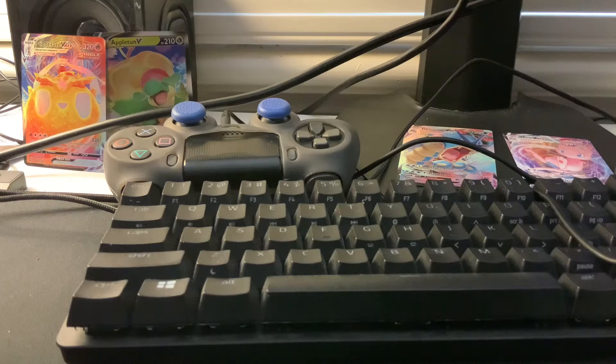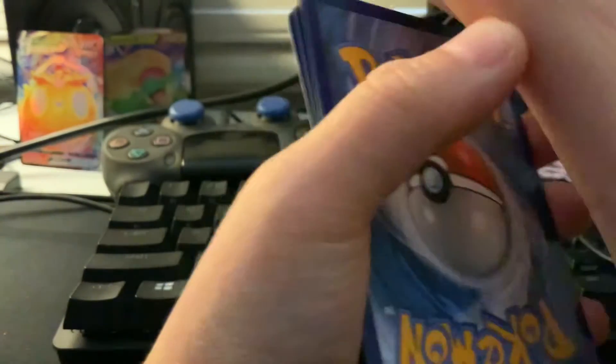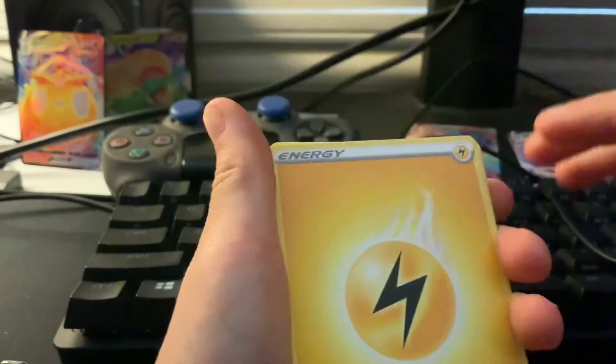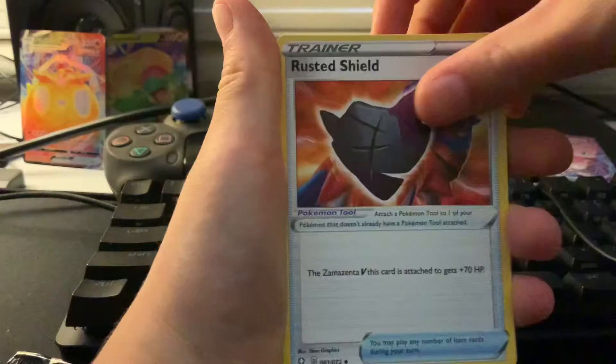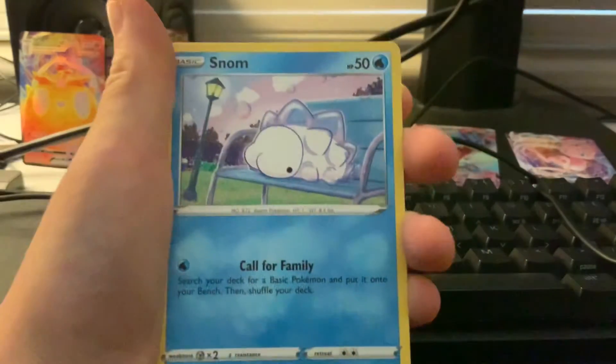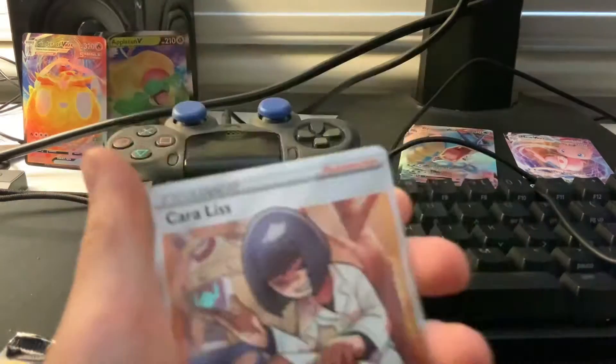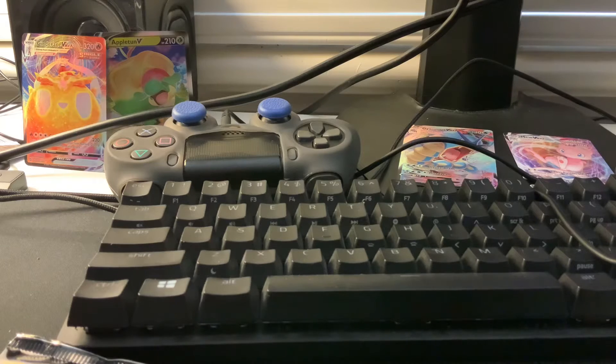I'm going to leave the Charizard packs to last. For this next pack — why are you finding these so easy to open? Good card. One, two, three, four. Energy, Rodan, Rustic Shield, Thwacky, Toodle, Kenkna, Morpeko, Snom, Orsi, Thwacky... oh! Oh! Oh! Carolus — oh! I did not expect this trainer. Holy, holy guys! We just pulled a good trainer. I actually just don't feel like touching them both.